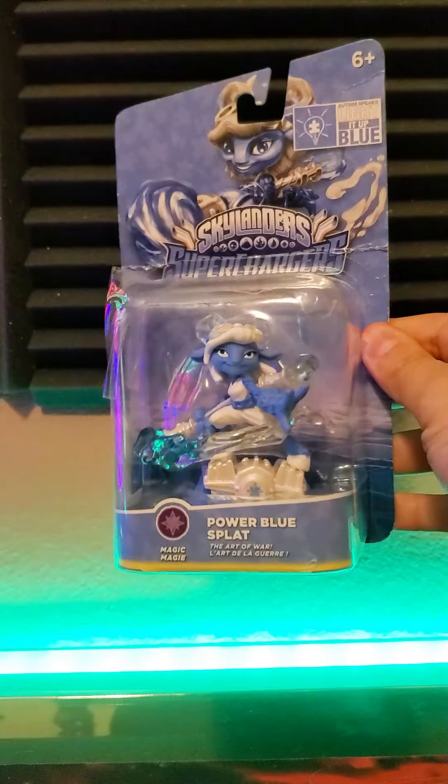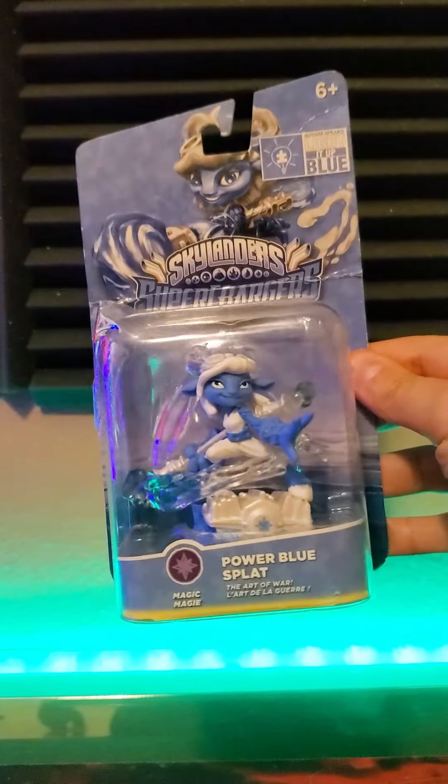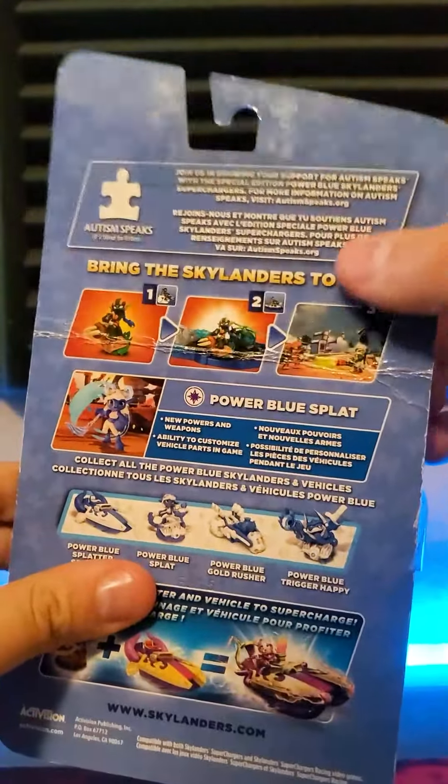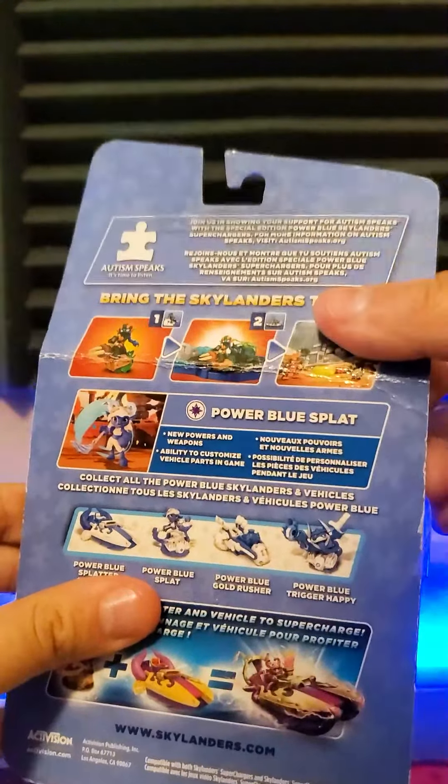What's going on guys, this is Mikeannoyed and today I'll be unboxing Power Blue Splat. Splat was one of the Skylanders from Superchargers to get a Power Blue in-game variant, which the colors represent Autism Speaks' official colors.